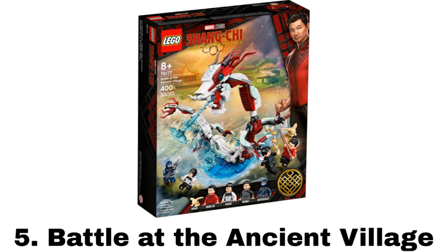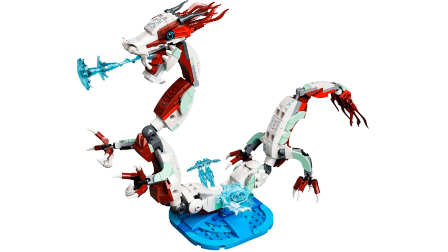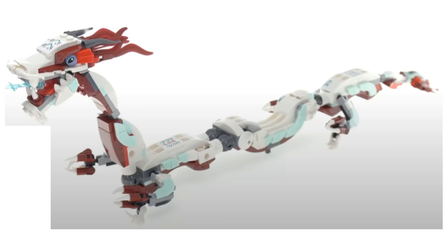Number 5 is Battle at the Ancient Village. It comes with four minifigures: Shang-Chi, Xialing, Wenwu, and Death Dealer, also with Morris. The build is an awesome build of the Great Protector Dragon, which is a very unique idea for the theme. It's more for display being built up on this water base, but it can be removed from it and has some movement. I also like the colors for the dragon, mainly with the red and white, but the build does seem a bit thin, especially when stretched out.